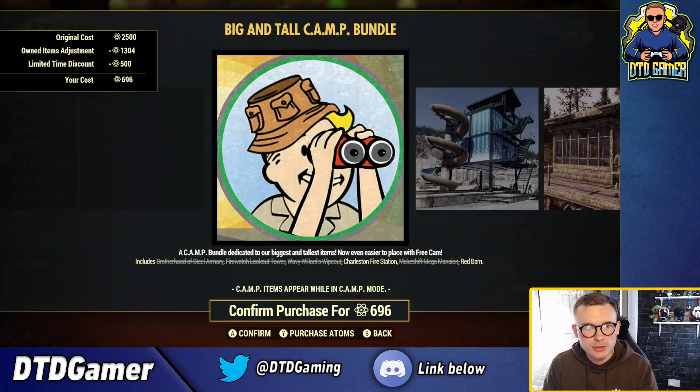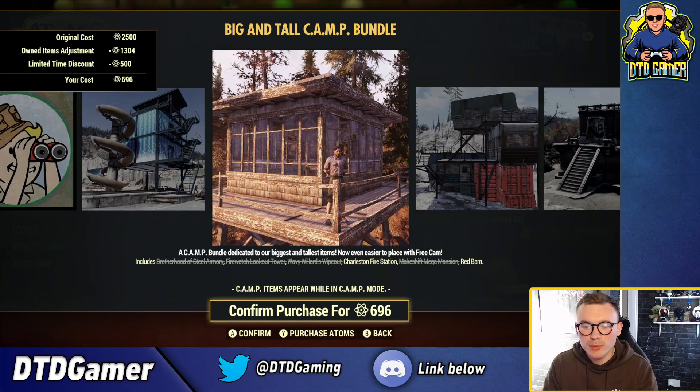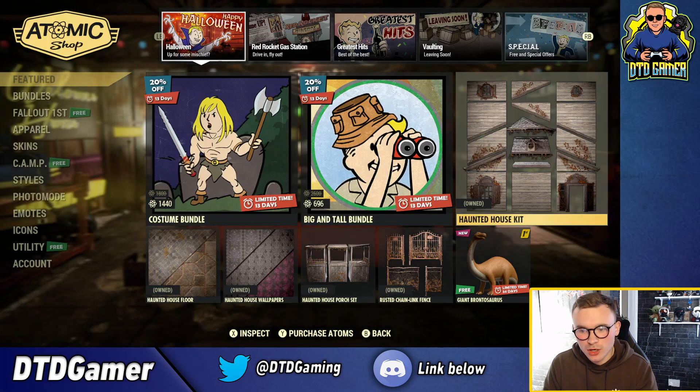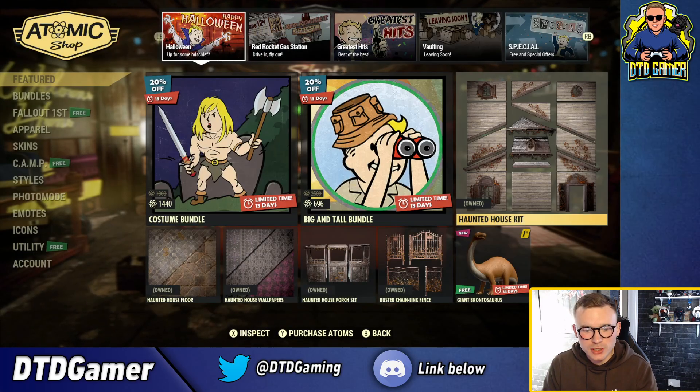We also have the big and tall bundle — I own some of this — for 2000 atoms. This includes the Brotherhood of Steel Armory, the Fire Watch Lookout Tower, Wavy Willard's Wipeout, Charleston Fire Station, Makeshift Mega Mansion, and the Red Barn. Lots of different prefabs in there if you're interested in picking any of those up.